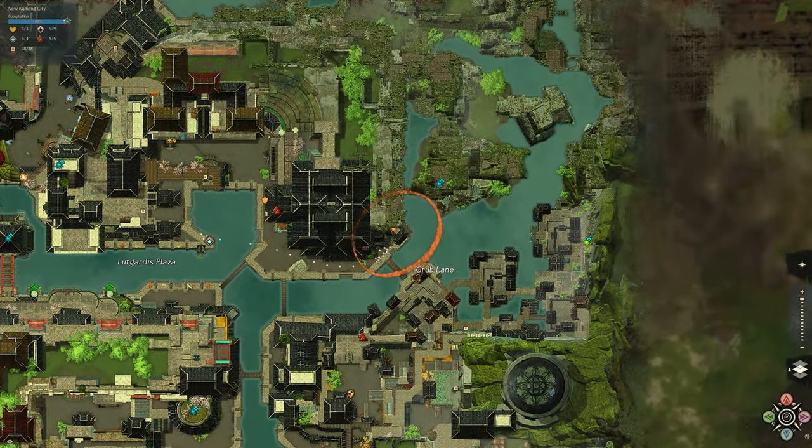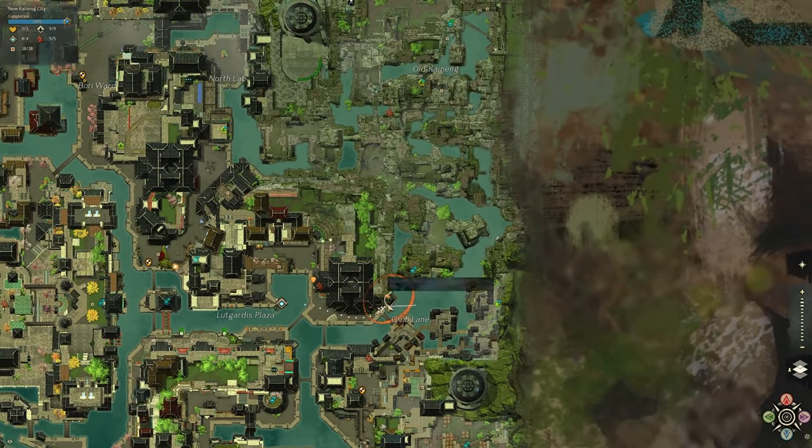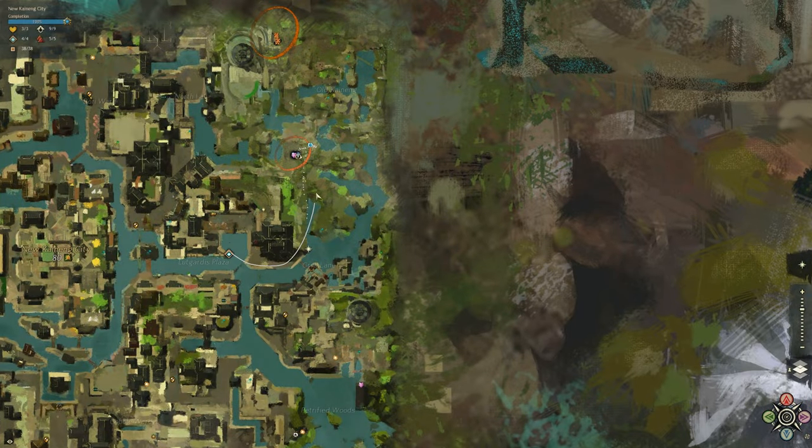Heading from the Lagardas Plaza Waypoint, just east of the waypoint is our first pre-event: Reclaim the Boathouse from the Unchained Risen. Once you complete this event, give it a few seconds and it will go into a second event: Escort Amy and her team deeper into the ruins. This one is going to lead right into our last and final event, Defeat Janin.